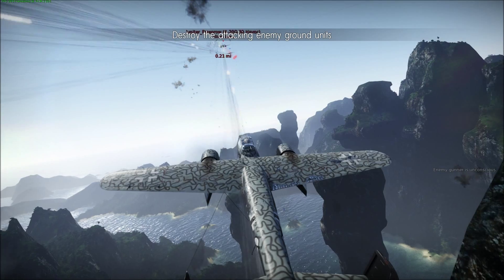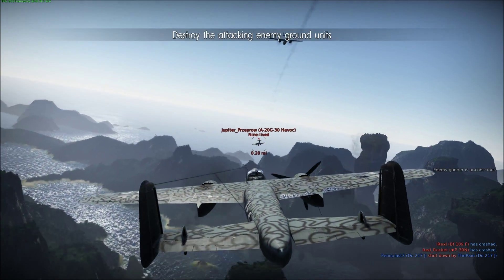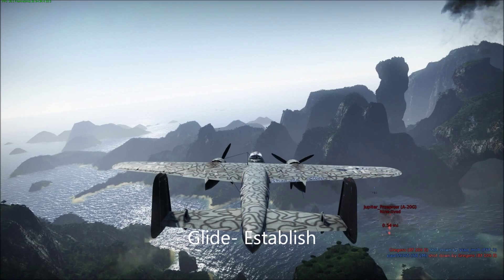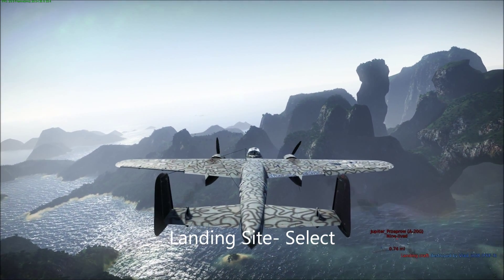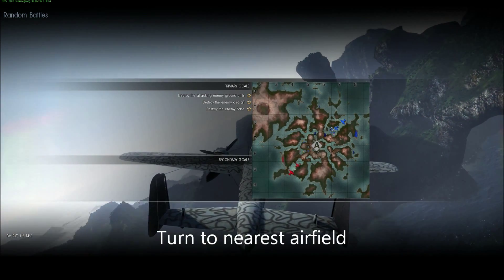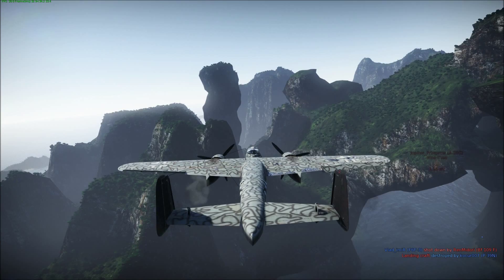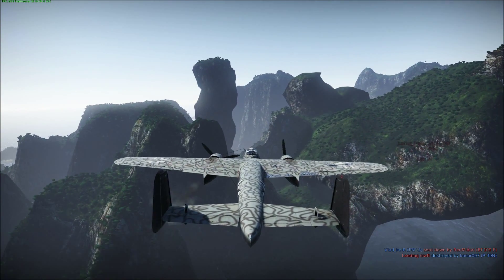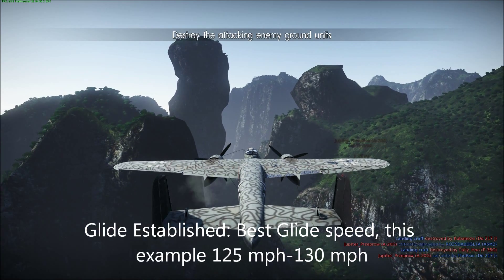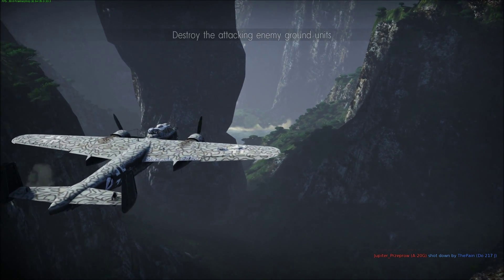Then you'll see the engine failures — engine one dies, then engine two dies. We immediately go into our boldface: glide established, I'm establishing my glide right now; landing site selected, we're going to try to make it home; turn to the nearest airfield. On the map it looks like the airfield is right past these mountains, so I had to thread the needle and fly between two mountains. Glide is established at 125 miles per hour, landing site has been selected for the base, and I've already turned toward the airfield.